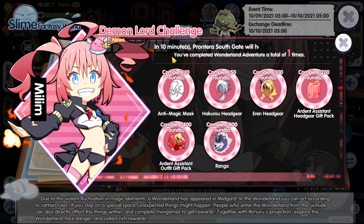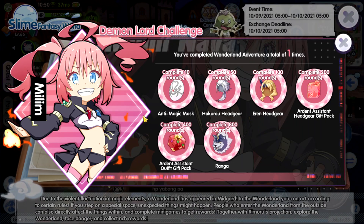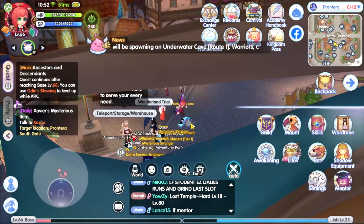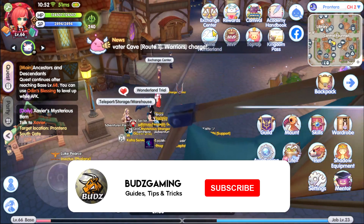Total wonderland completion: that's one for now. You've completed wonderland adventure a total of one time — you need 10 and then 50 in order to get rewards. I think the completion count is accumulated to the server. Hope you enjoyed this video — if you did please hit the like button, and subscribe for future content. See you in the next one!